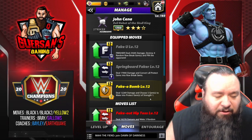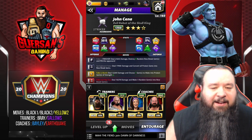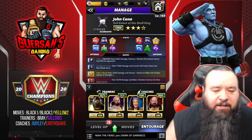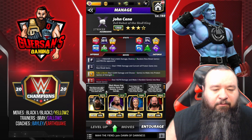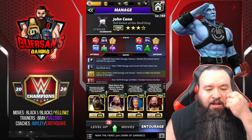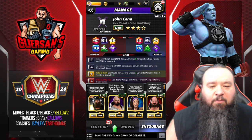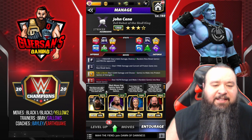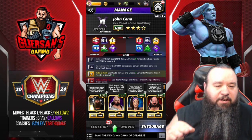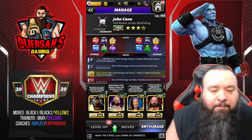For trainers, we're going to use Bright to start with more black. We're going to use Gallows for more row breaks, because Gallows makes it so the black move destroys four more gems regardless of gem type. We're going to use Bailey and Earthquake simply because they both create one more protect gem. What we're going to do is place all seven protect gems in a column, convert all seven into row breaks, then the finisher destroys eight — so it's going to break all seven and blow up the whole board.